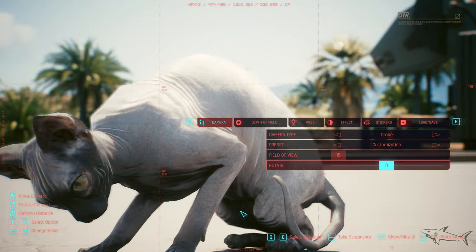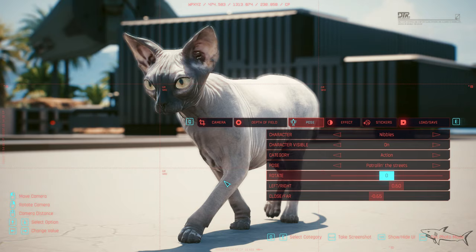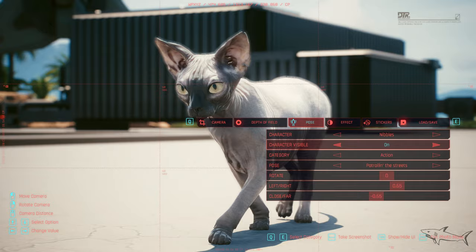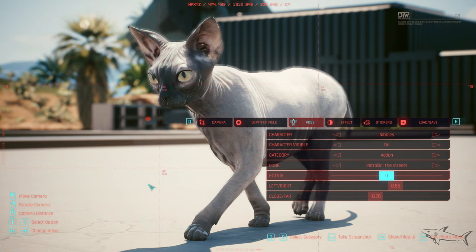What do you think? Is it an awesome feature or not? Tell me in the comment section. We can just keep playing with these things until we get the right spot. It's something brand new for everyone. If you like to take pictures in this game and you love animals, now we have the option to take your cat with you in every single location.